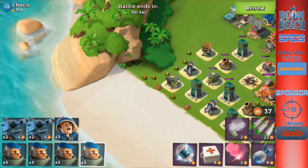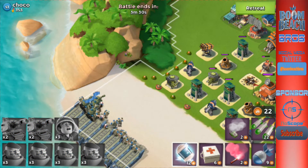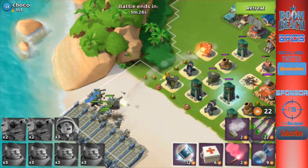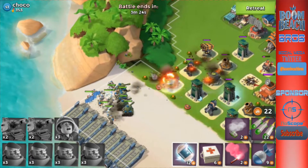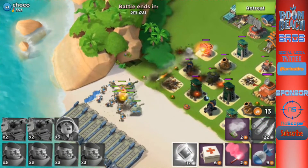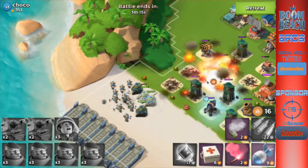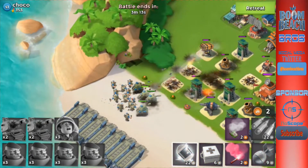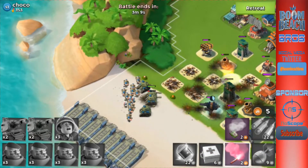We're going to drop everybody over here and throw a shock up there. That was pretty good shock placement. We took care of those boom mines too, so that's going to help a lot. Hopefully those cannons don't wreck us. We got the shock down after the second shot went off — go ahead and flare back around.